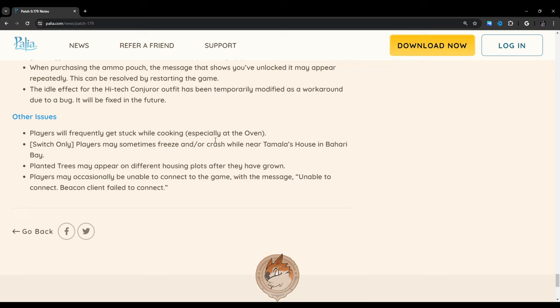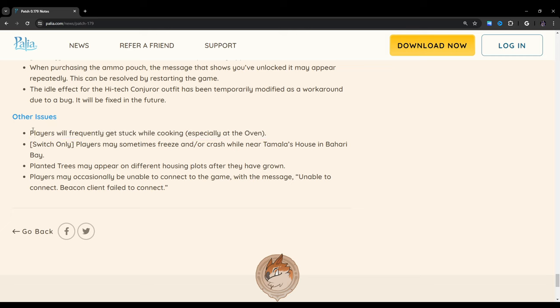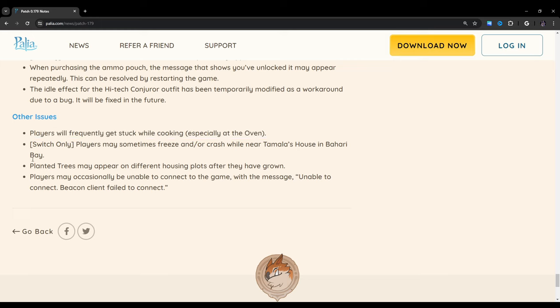Players will frequently get stuck while cooking, especially at the oven — that has been a thing since I started playing the game. Cooking at the oven has been one of the main reasons I'd have to use Unstuck; even in my silent playthrough series you can see me use it to get out of the oven or stovetop animation. I don't know what causes it, but whatever that bug is, it really should have been fixed by now. Considering how disruptive of an issue it is, I would think it would have been solved several patches in — but hopefully they'll get it done soon.